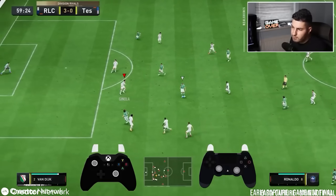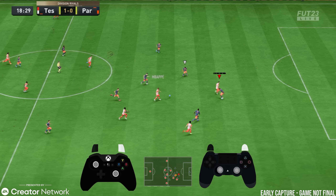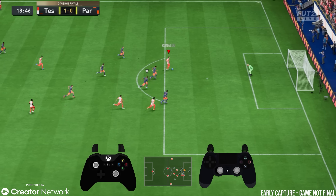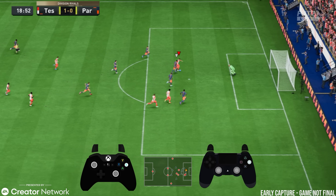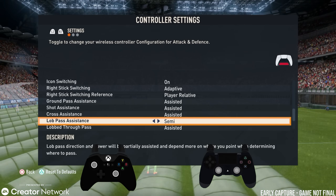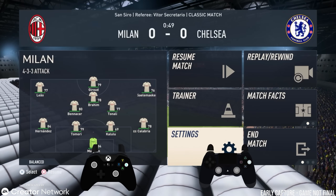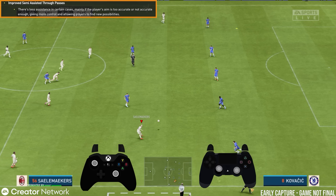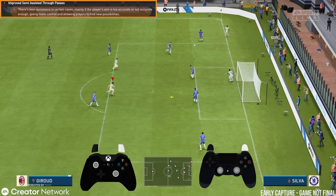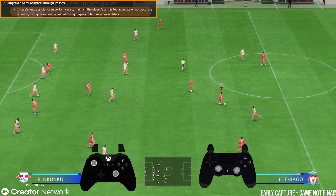I'll make one prediction: lob through passes are definitely going to matter this year. Lob through passes can also be set to manual and assisted, but manual sometimes gives you too little control — at least with semi-assisted you have some assistance while still being able to aim yourself. As for regular through passes or through balls, there's an improved semi-assisted through pass system with less assistance in certain situations — mainly if the player's aim is too accurate or not accurate enough — giving more control and allowing players to find new possibilities.